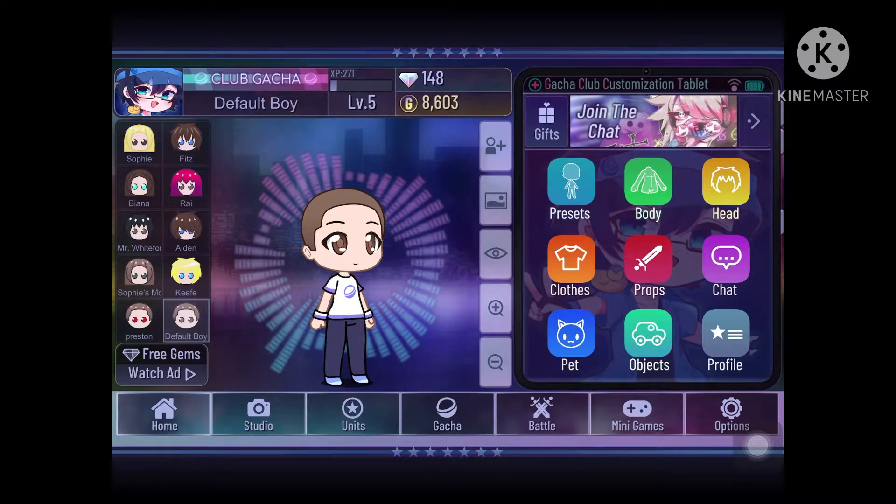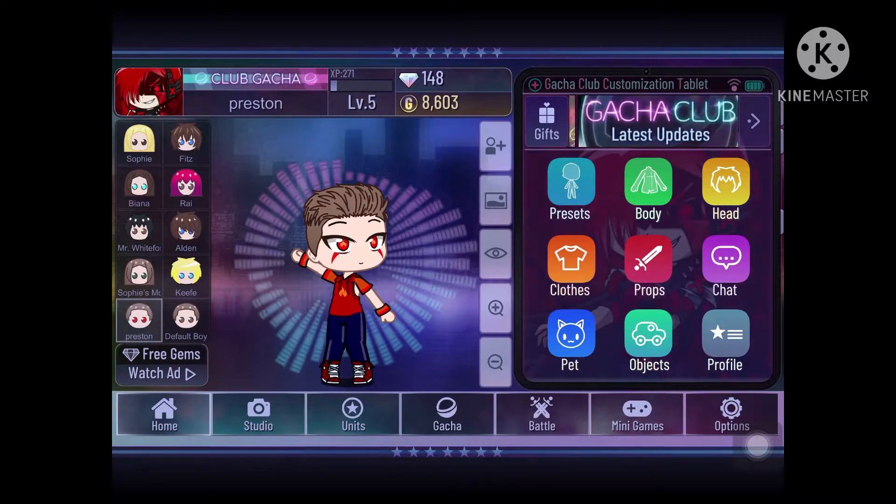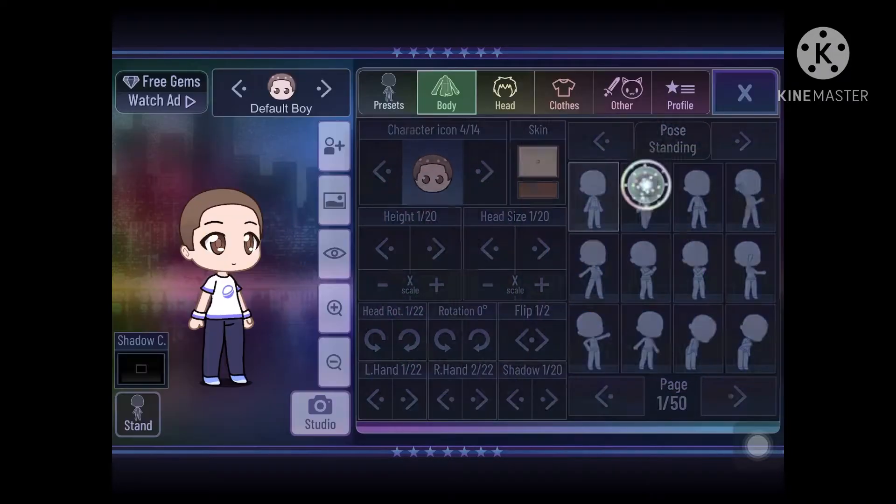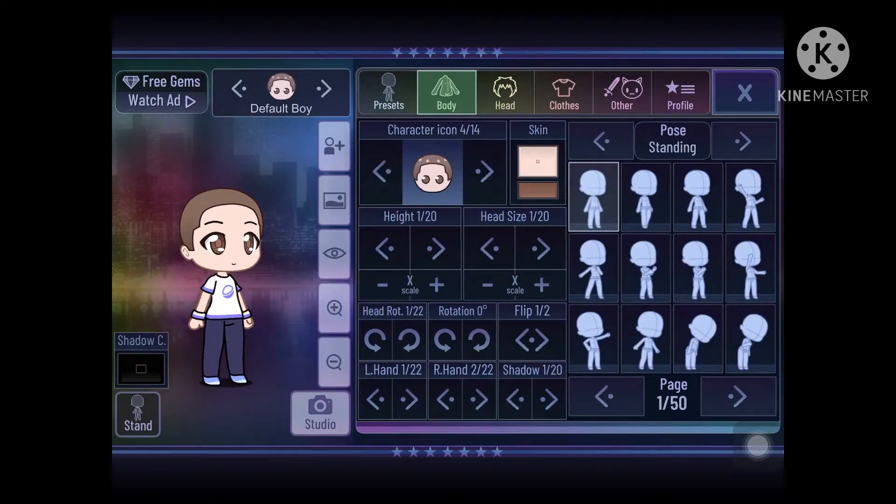Hi guys, today I will be showing you how to make Preston in Gacha Club. Right there's Preston, there's the default boy. We're gonna choose the character icon — make sure it's like that.